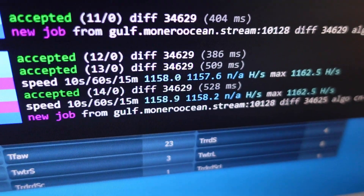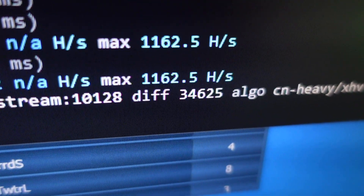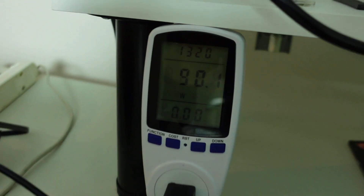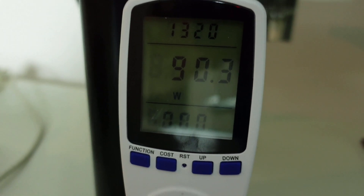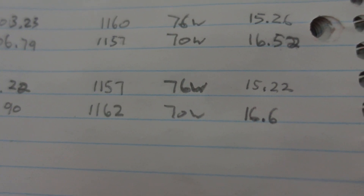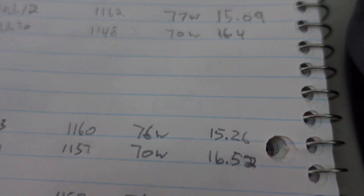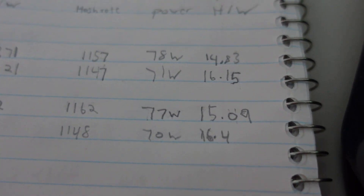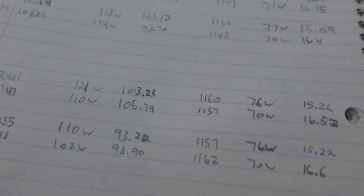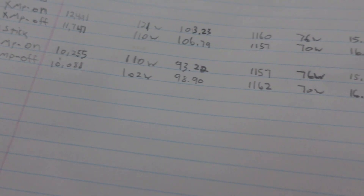Our final test — CL14, one stick, XMP profile off: 1,162 hashes on CN Heavy at 90 watts total, so 70 watts CPU. 1,162 at 70 watts is 16.6 hashes per watt — our best result overall. The two algorithms are different and do matter depending on what you want to mine. I'm going to do a full sum-up now to figure out the best settings.